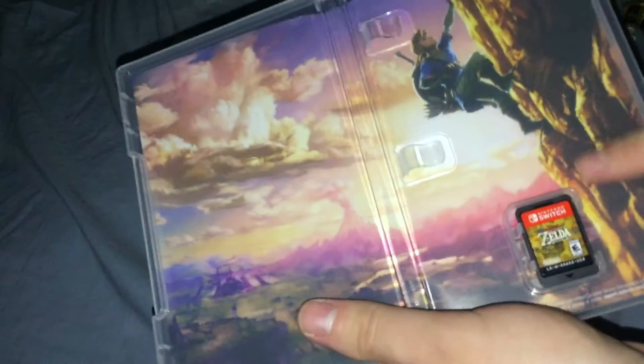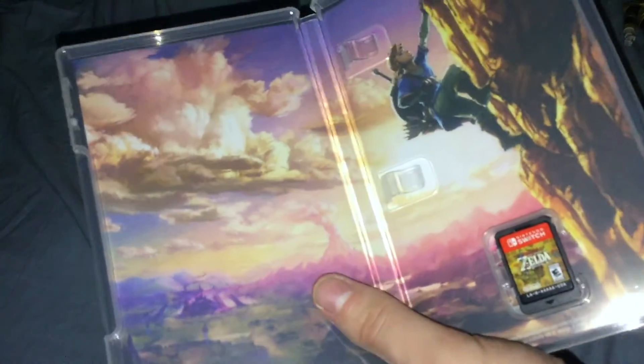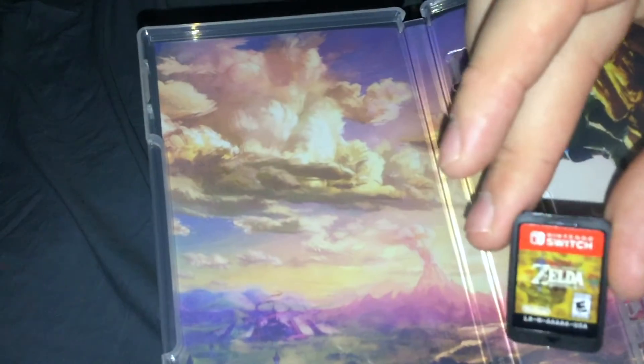On the inside, you've got a picture of Link climbing a mountain and everything, and the cartridge for the game.